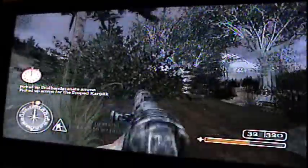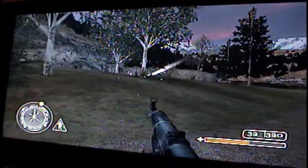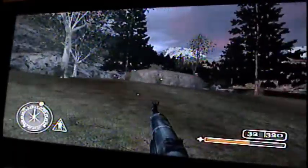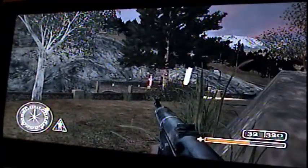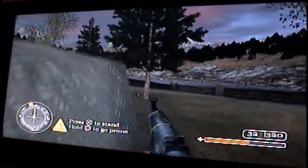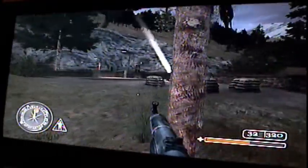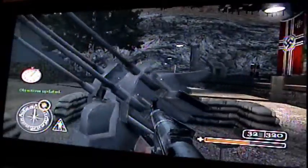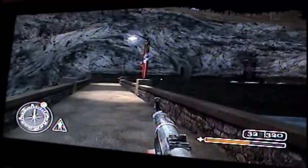Be careful, sometimes there's a couple guys up on the hill there, so be aware of that. Once you take all them out, all you've got to do is plant the bomb on this gun, run over, plant it on the last one, and then start your way back up the dam.